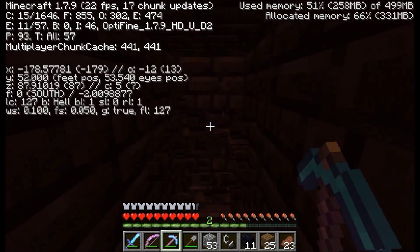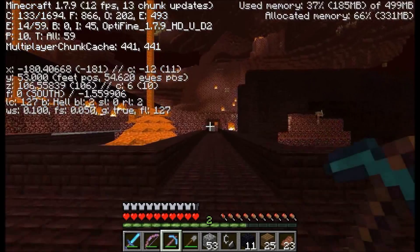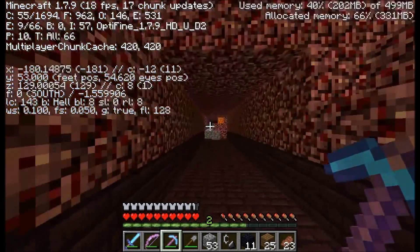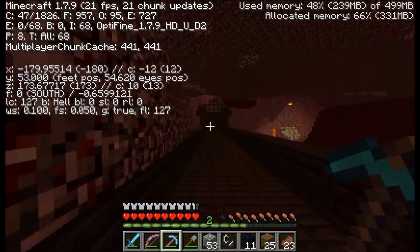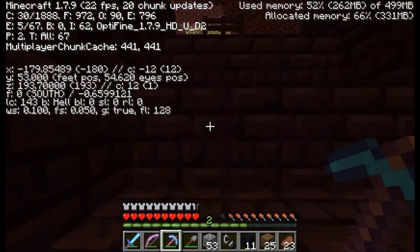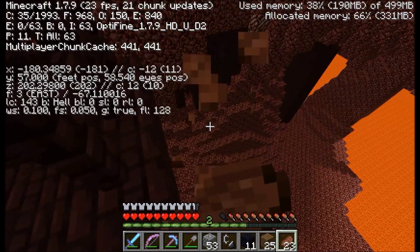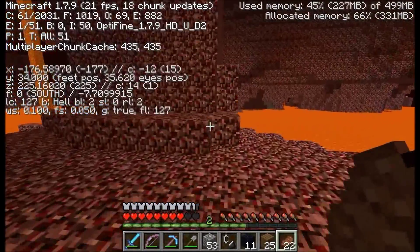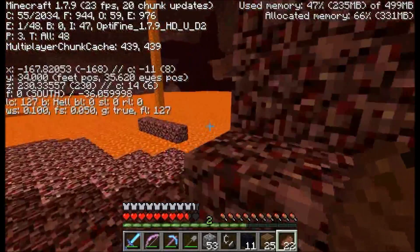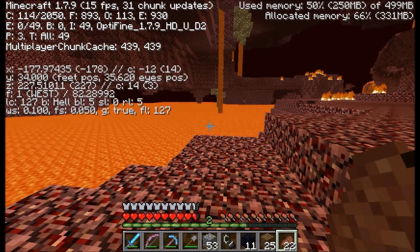Flint — I'm assuming it's not wood items. How do you ferment a spider eye? Sugar, the spider eye, and then something else. A brown mushroom, sugar, and the spider eye. Do you have any sugar cane? Yeah, we have a farmer.